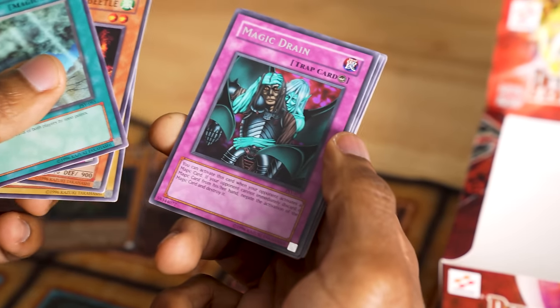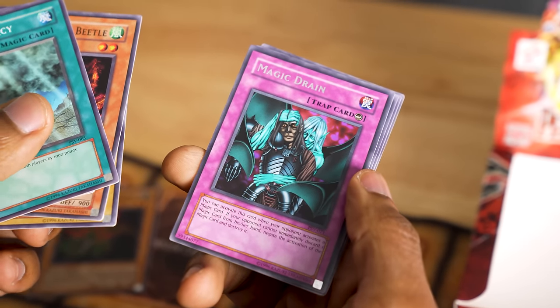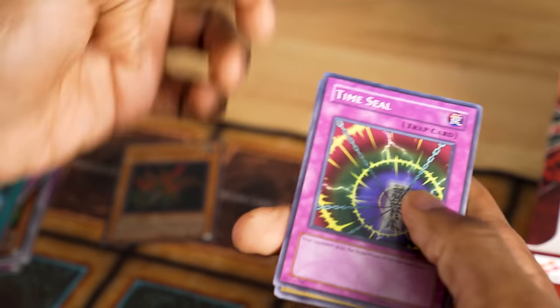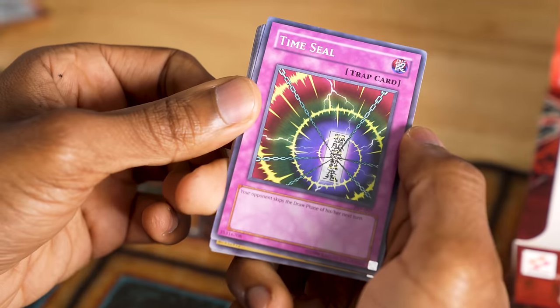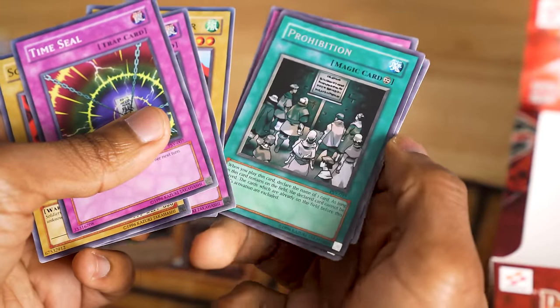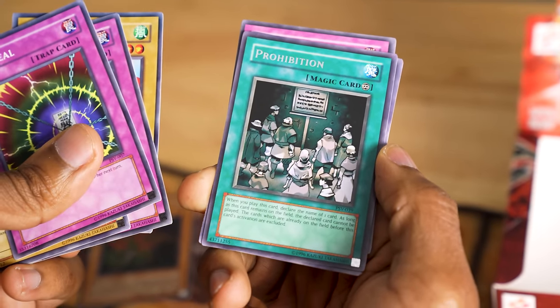Magic Drain — this is really useful; it can stop an opponent's magic card unless they're willing to discard one from their hand to negate it. Time Seal — this card recently got unbanned; it makes your opponent skip their next draw phase. Prohibition — I declare the name of a card, and as long as this remains on the field, the declared card cannot be played.